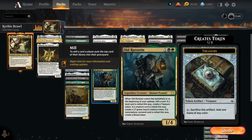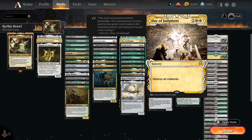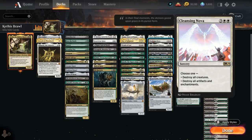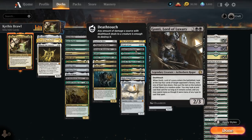At 4 mana, Shalai Voice of Plenty gives our other creatures, planeswalkers, and ourselves hexproof, with a mana sink for 6 mana putting +1/+1 counters on all our creatures. We've got sweeper effects with Day of Judgment, Wrath of God, and Cleansing Nova — which can destroy all creatures or all artifacts and enchantments — plus the Meathook Massacre. Our deck has a very powerful late game, so anything that delays the game plays to our advantage. These sweepers also work well with vehicles and planeswalkers since we're not committing creatures to the board. Gonti Lord of Luxury provides card advantage from the opponent's library on a 2/3 deathtouch body.